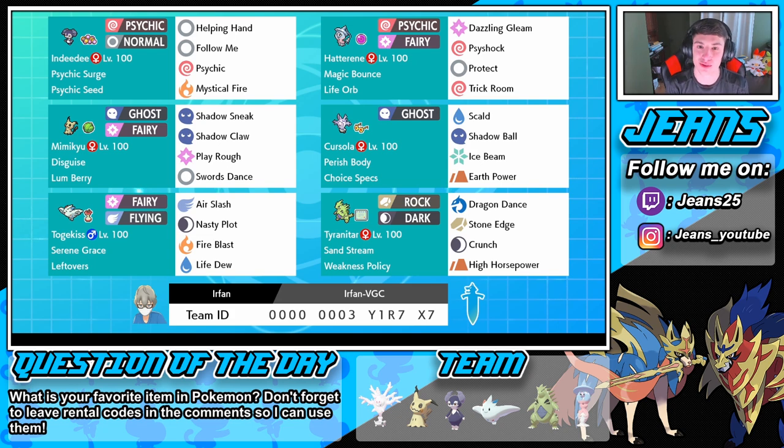Everyone's always using the first stage with the Eviolite, but this team has a Choice Specs Cursola that we're going to be rocking out with. In the front swap we got Indeedy, which is vital to this double team right here, with Psychic Seeds and Psychic Surge as its ability, with Helping Hand, Follow Me, Psychic, and Mystical Fire. Then we have Hatterene to the right of it with Trick Room, Magic Bounce, and Life Orb. I love Magic Bounce - people think they're going to poison me and I just throw the reverse Uno card down on them.